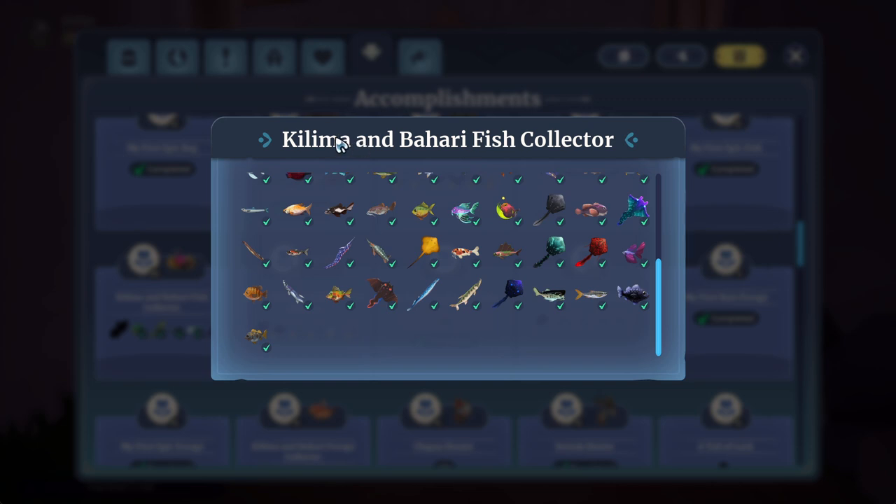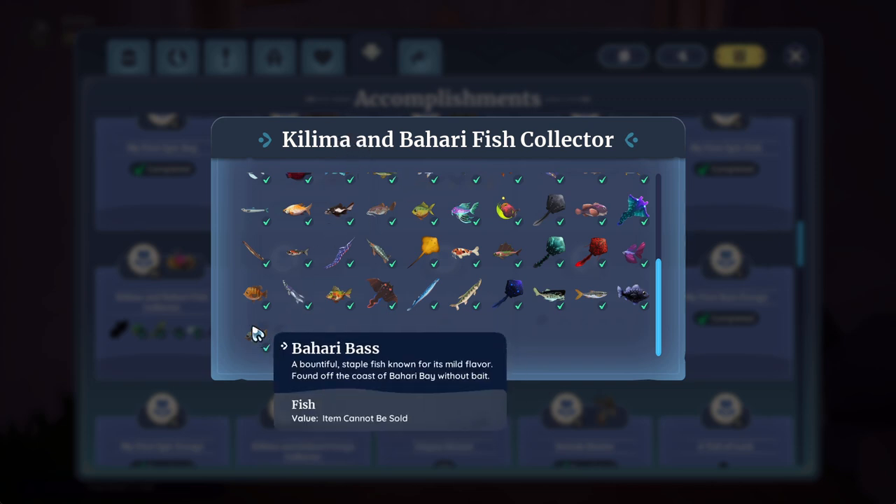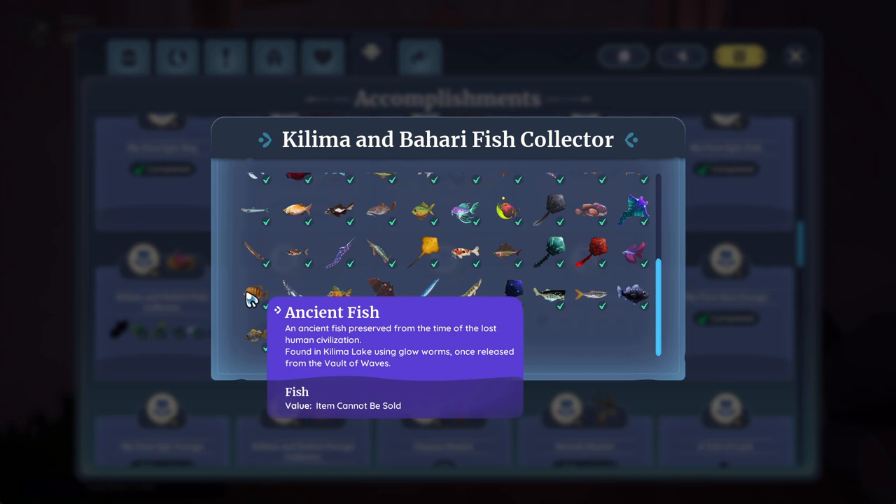Palia. Let's do the fish collector quest thing here. So my last fish that I need is called Ancient Fish. It's found in Kiliman Lakes using glowworms once released from the vault of waves.